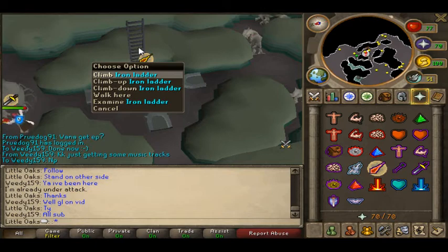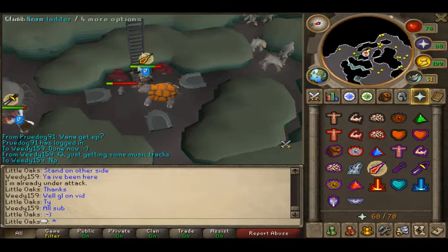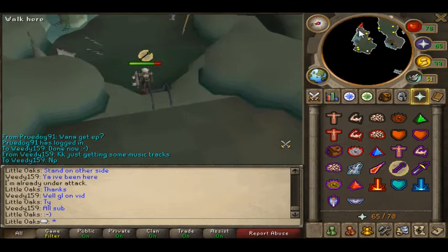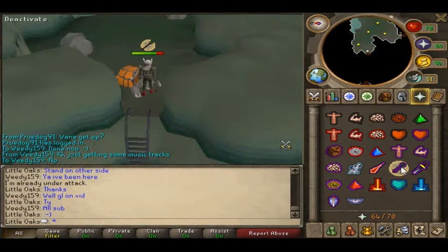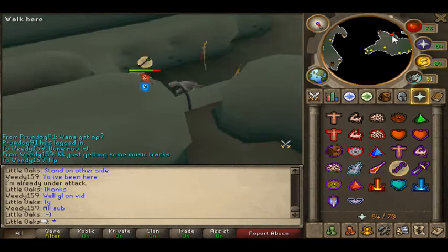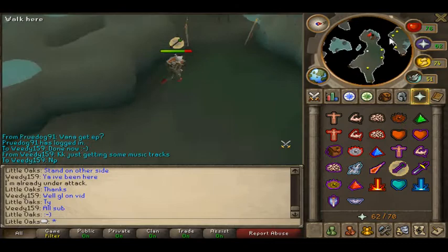You need to learn the prayers. The first prayer you put on is Protect from Magic. You climb down with Protect from Magic on — these things hit very harsh, they hit 20s and such. Then the next room is Protect from Ranged — there's a ranged demon. You run past all the dragon creatures, then it's melee, so you turn off all prayer because those guys will generally not hurt you. Then I think it's Protect from Range again. You don't go up that side ladder — that side ladder is the wrong way to go.